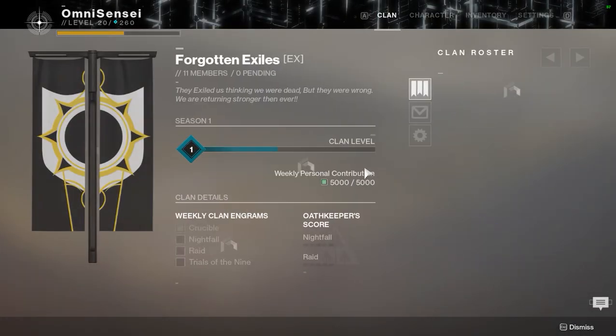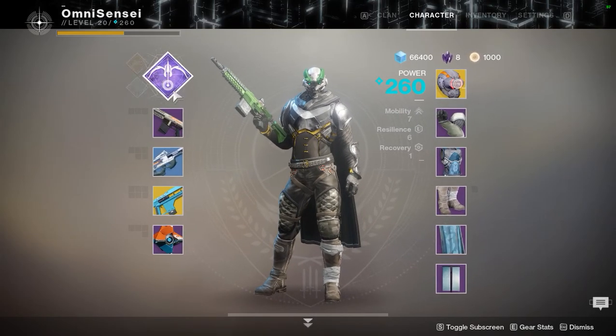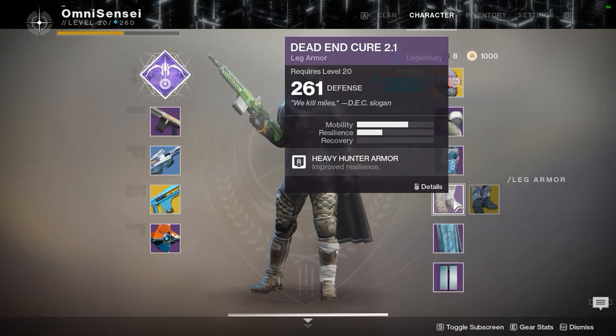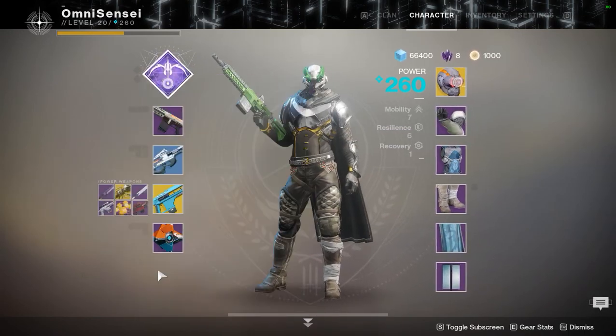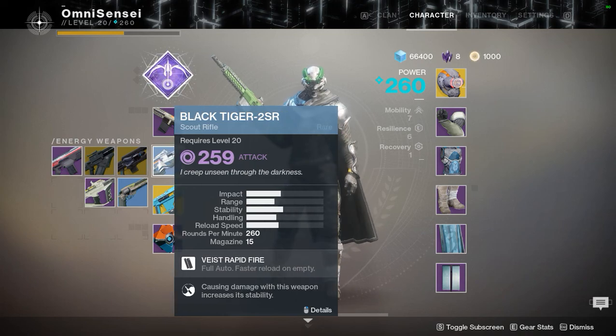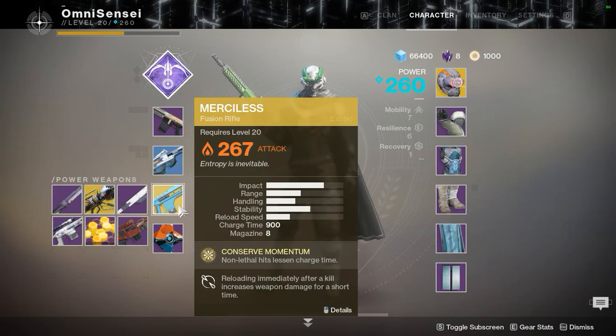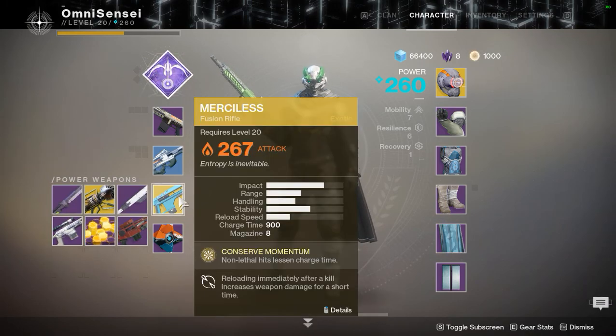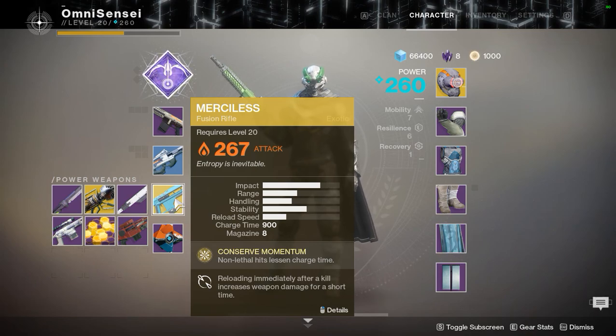Here's another important thing: once you get gear you like - let's say you have an exotic - you need to keep it relevant to your light level. For example, let's say I got this exotic when it was 230 attack and I never leveled it up. Now my gear score is 260 - if I put on that 230 exotic it's going to drop my light level way down. So you need a way to keep that weapon at par with the rest of your gear.